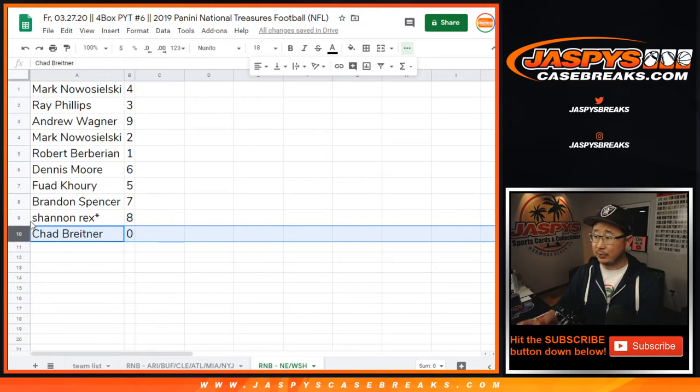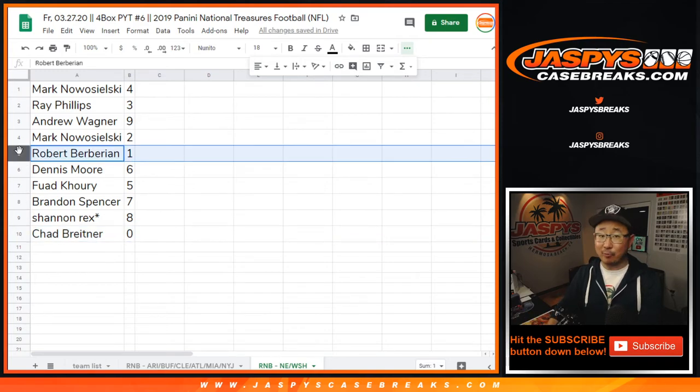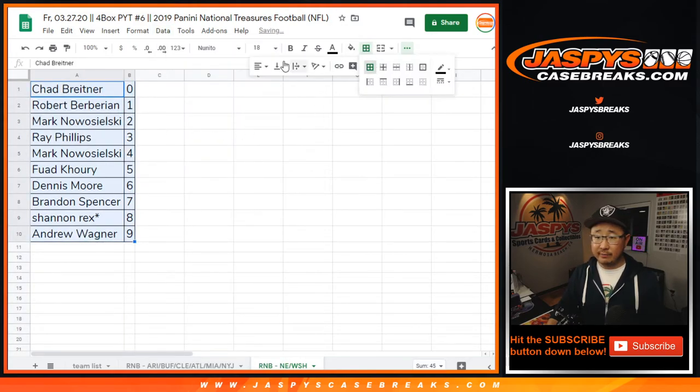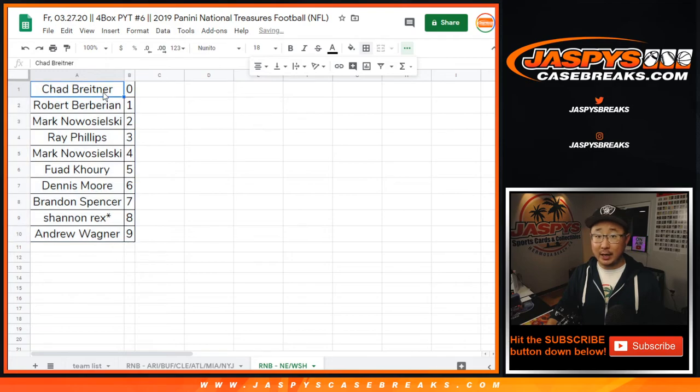Chad, you get any and all redemptions for New England and Washington, including 1 of 1 Redemptions. Rob, you'll get live 1 of 1s that pop out of here. Let's order these numerically. And there you go. Thanks everyone for getting in. Good luck. Got to do one more number block, and then we're in Breaksville. Check it out on JaspiesCaseBreaks.com.